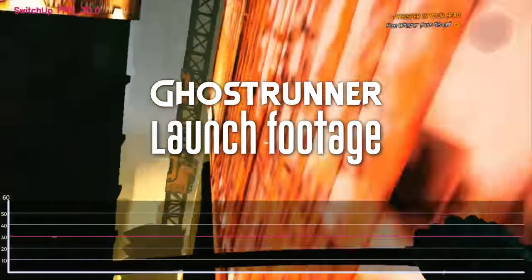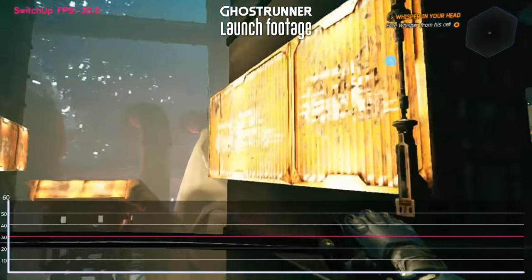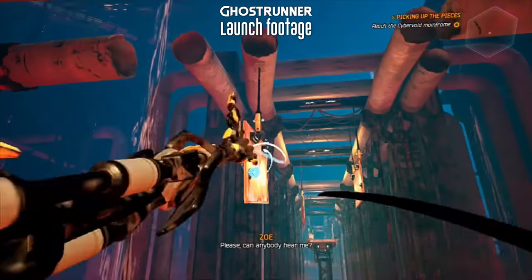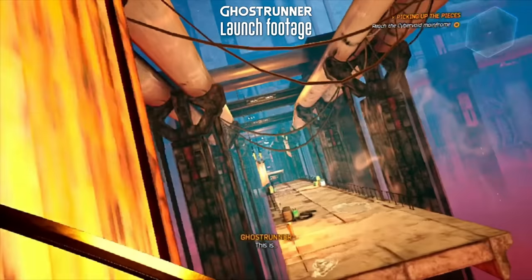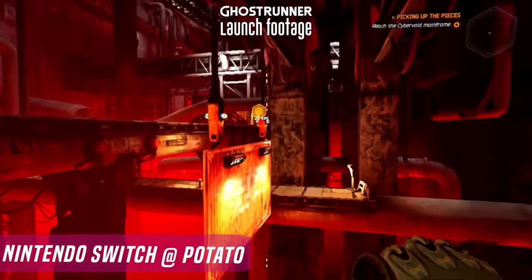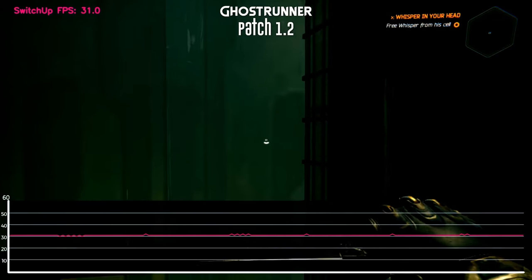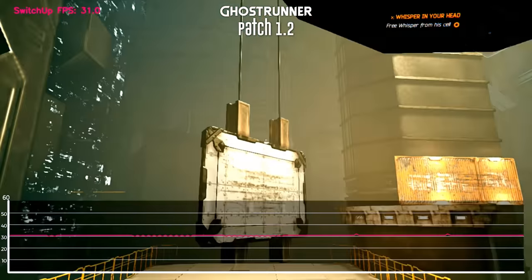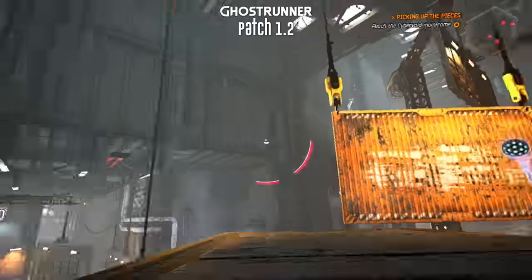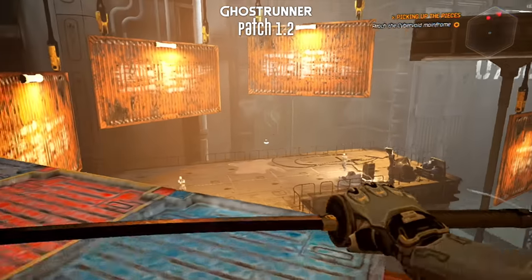Last but certainly not least, we've got Ghost Runner. This is another title I was so looking forward to — I'd played it on PC and it looked delightful. Then the Switch version dropped. The problem was the visuals were so blurry I couldn't actually see the enemies; I genuinely thought something was going on with my eyes. It was just a big blurry mess. Now we're up to version 1.2 and things are definitely better. The frame rate is essentially locked at 30 fps with only minor dips here and there. I can now actually play the game because I can see the enemies shooting at me — I did a couple of hours earlier and was able to blast past sections I just couldn't progress through before.